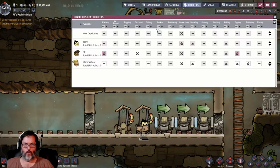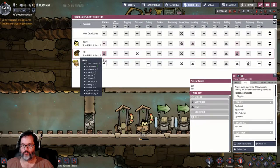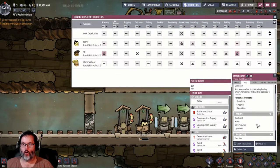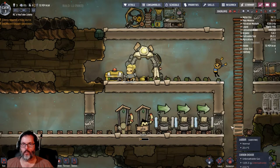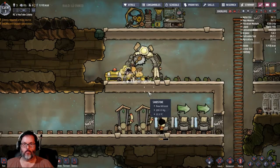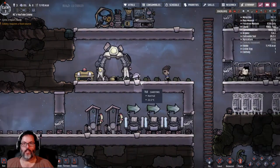What I want to do is look at our guys. Sometimes they'll have a trait as a suit wearer, but I don't think we had anybody that was — and we don't. So we'll just assign this to Mamba Bear. She'll pick it up in a moment and put it on. Looks like she's grubbing out, so I guess she'll pick it up in the morning — that was not a priority.